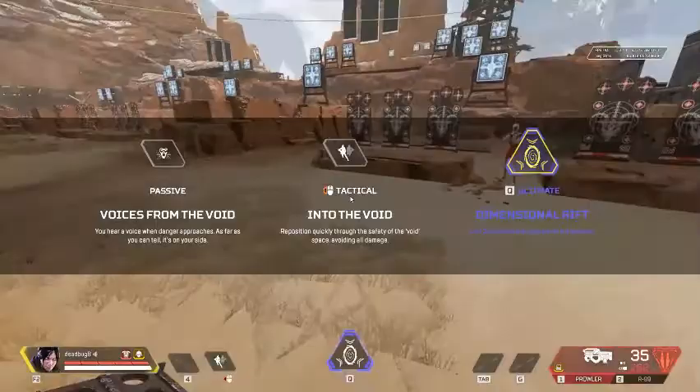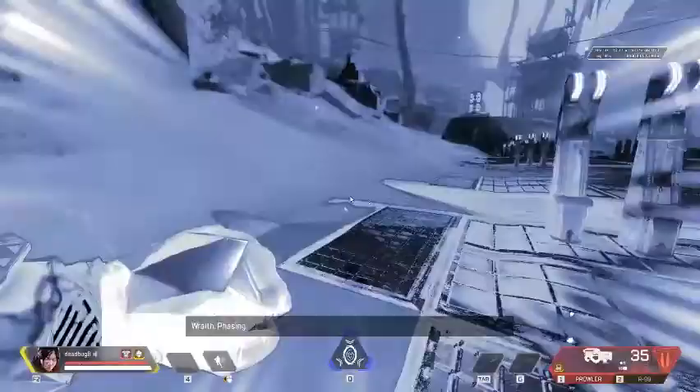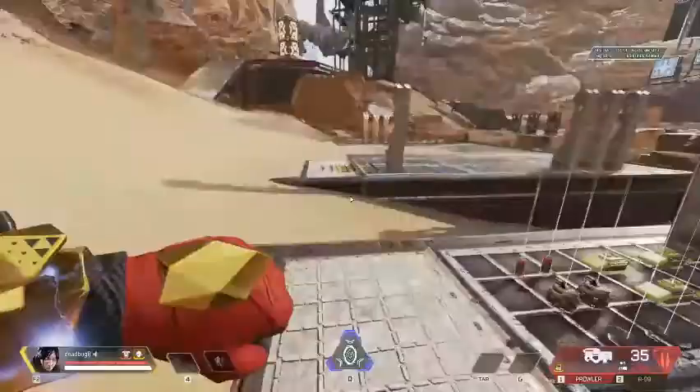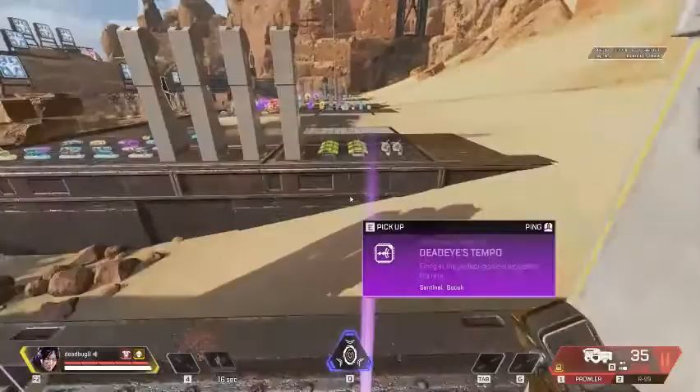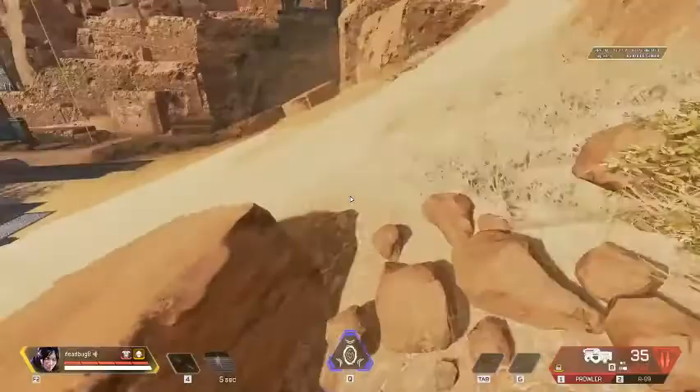First is her tactical, Into the Void. With this ability, at the click of a button, you enter a phase that makes you completely invulnerable to any damage, including the ring. It lasts for a very short time, however it is extremely useful to reposition behind cover — say from here to here, here to here, wherever you want to go.